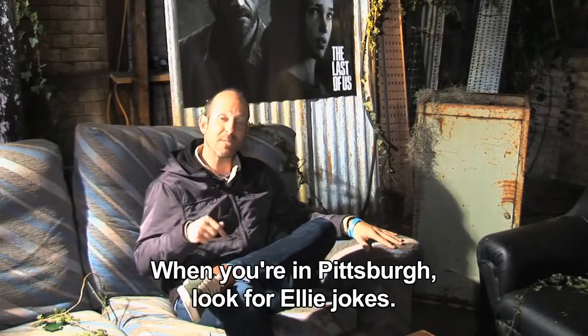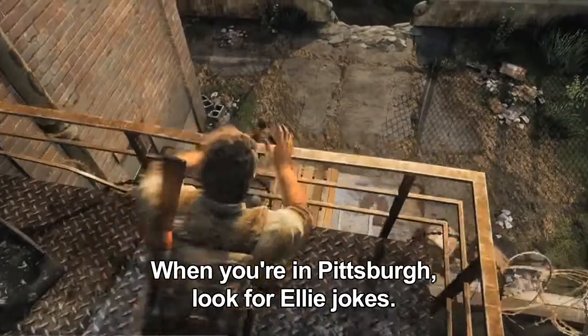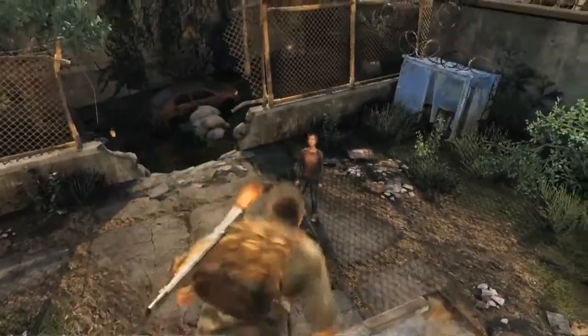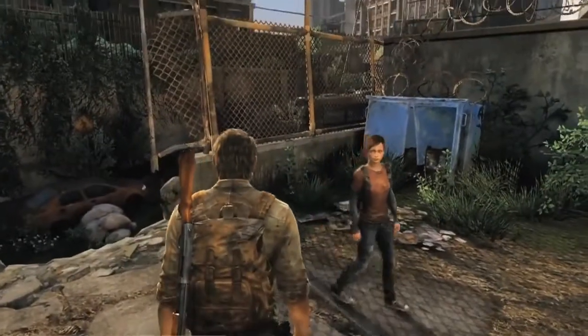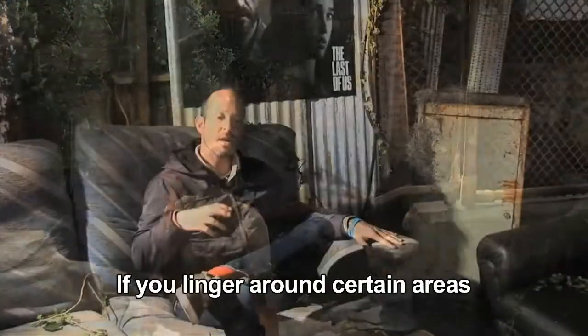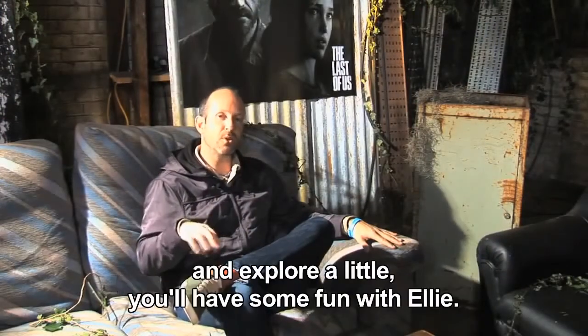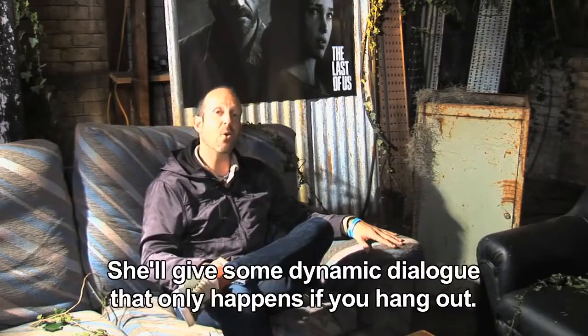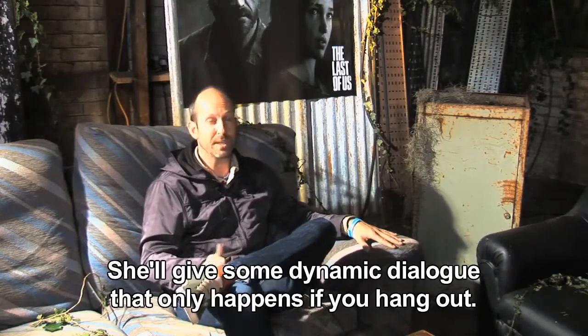Tip number four: once you're in Pittsburgh, look for Ellie jokes. If you linger around certain environments like the freeway approach to the checkpoint, the bookstore, or the flooded street, linger around a little bit and explore and you'll have some really fun times with Ellie. She's going to give some dynamic dialogue that only happens if you hang out. Good tip.